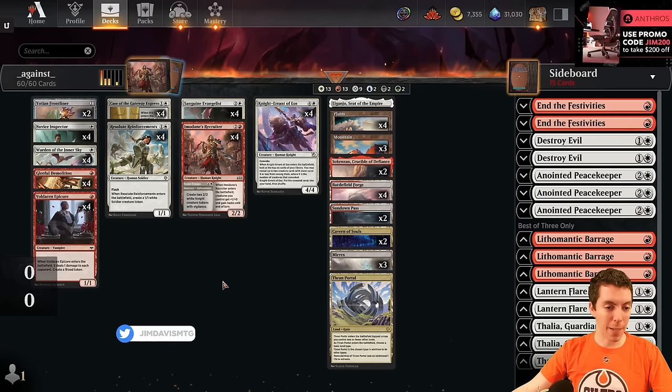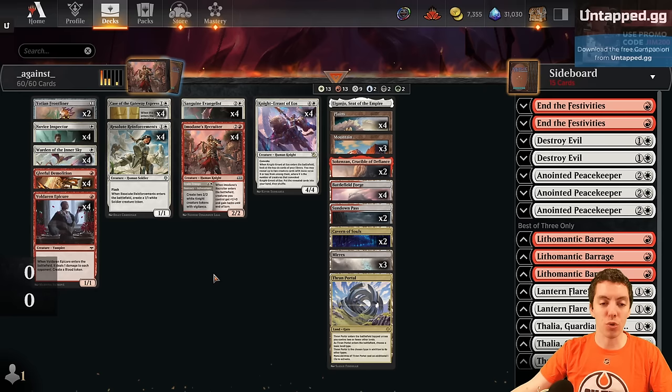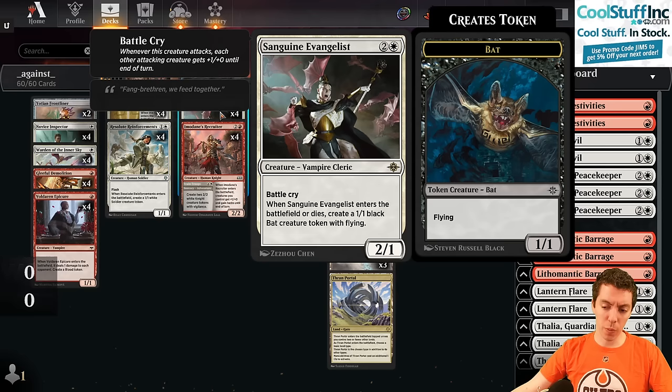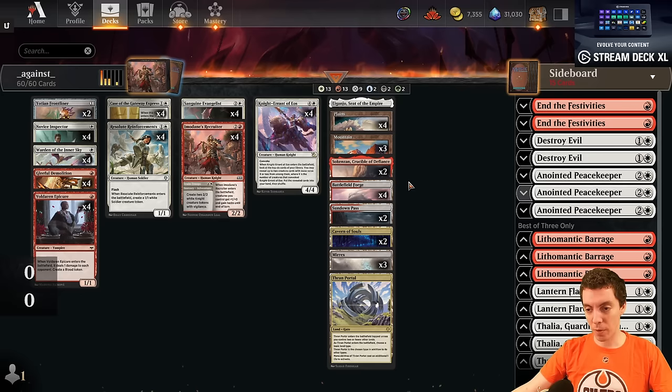This is a list that Underscore Against Underscore took to a Top 8 in a Magic Online Challenge. I feel like this deck would be absolutely busted if it had Inspiring Vantage. The one real drawback is the mana base — we're playing Thran Portal, three Myrics in our two-color deck, Cavern of Souls. The mana is rough, but the power ceiling here is Pioneer-level, where you just turn two Knight Errant and go nuts. Love Case of the Gateway Express here, and I like Sanguine Evangelist a lot also.